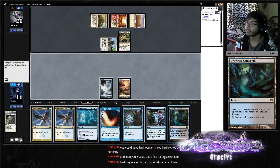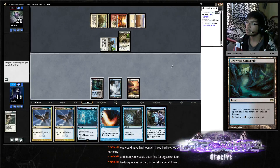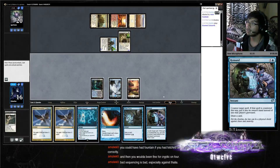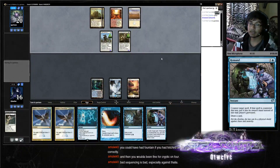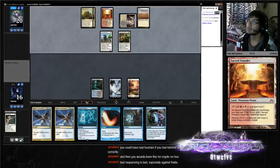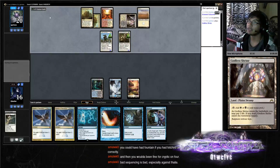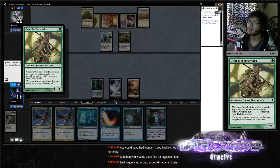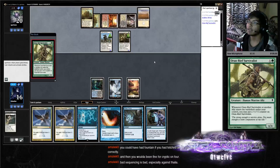I can't cast any of these Sphinxes. So we're going to need to Remand whatever he plays, just to have Remand replace itself. Red, white, black, green — what is he playing for green? These are another nasty.